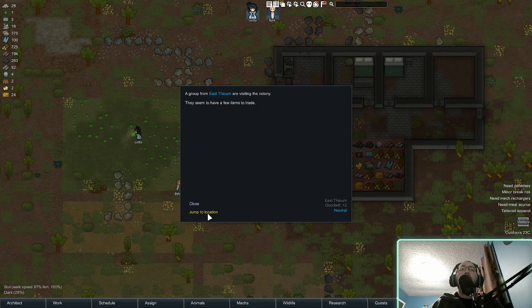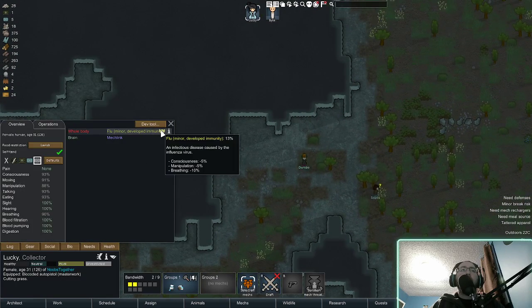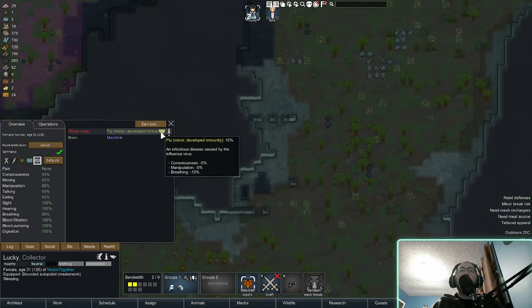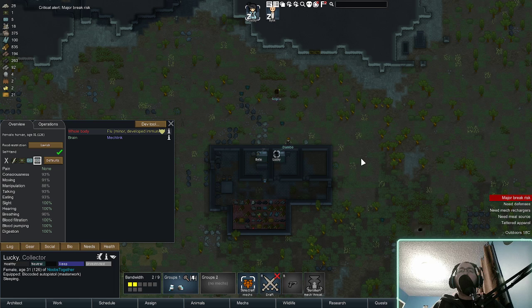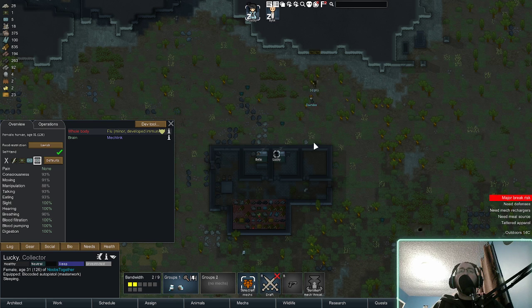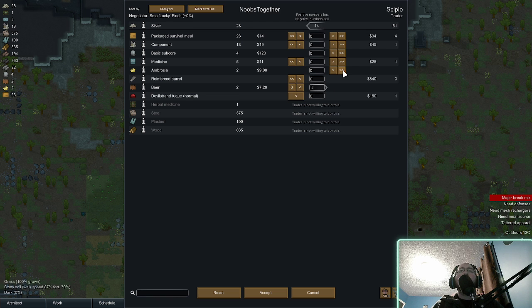Visitors from East Yelm — interesting! Hello people. Disease is probably gonna be at 10% by the time they get there, oh it might even be lower — that would be nice. I'm assuming she's still the only one that can talk. Middle of the night wakeup — cool. Come back. Sell them beer, sell them ambrosia. Buy their package meal — why not?